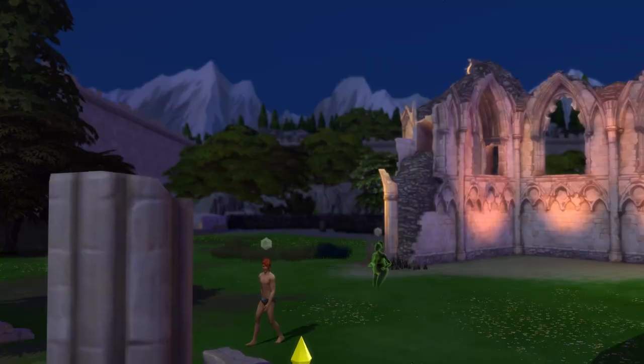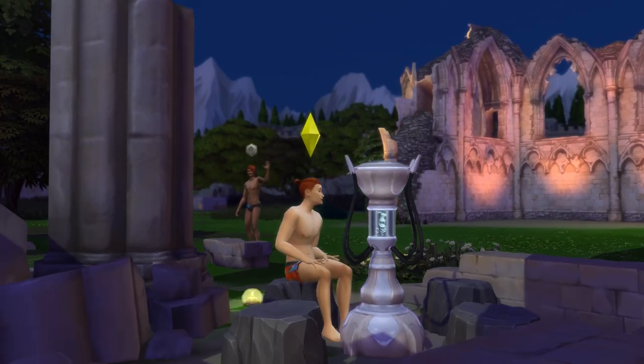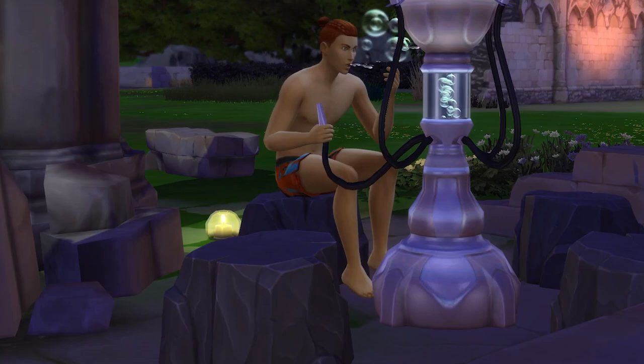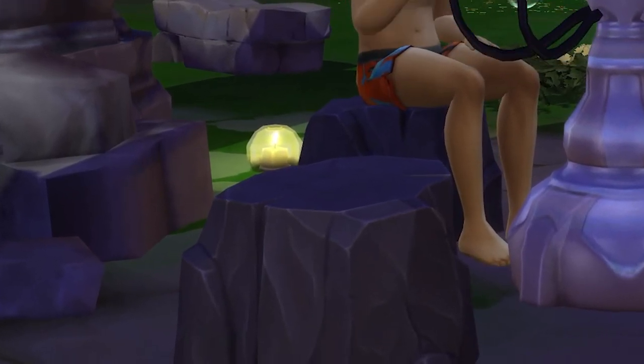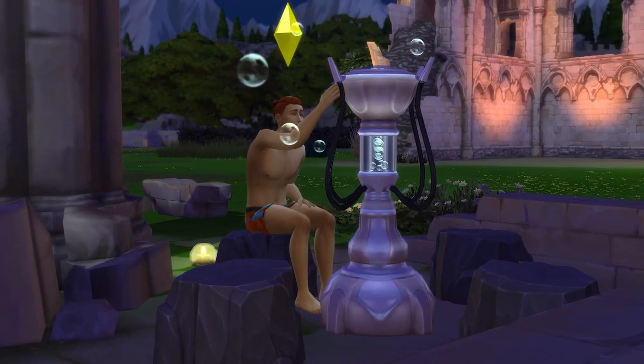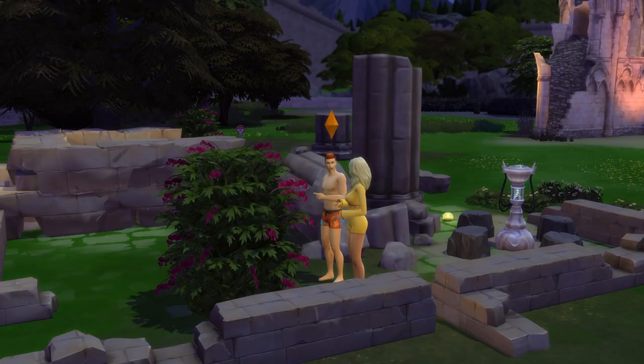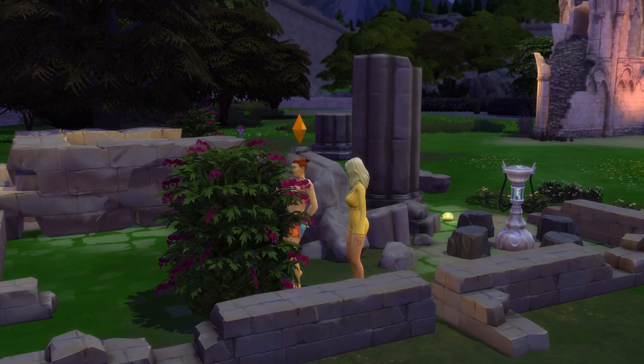I also added in a bubble blower from the City Living Expansion Pack, and if you have the Outdoor Retreat Game Pack, the hard play seats work really well with the ruins aesthetic and with a bubble blower. The other thing I did was add a few more woohoo bushes, because we love their versatility — woohoo, bladder reprieve, and plant all in one. We love it.